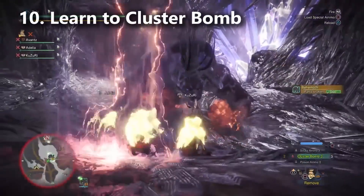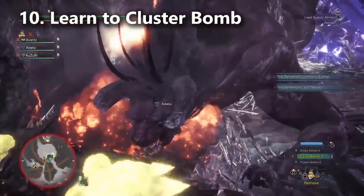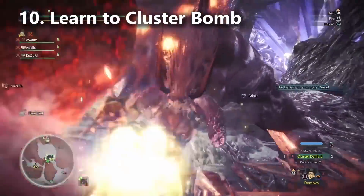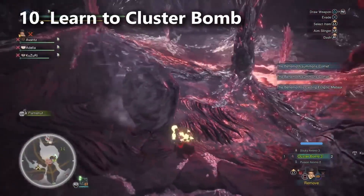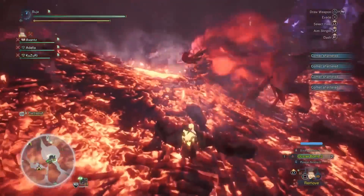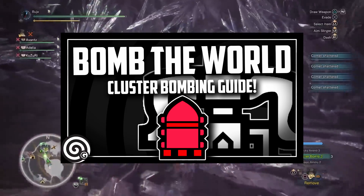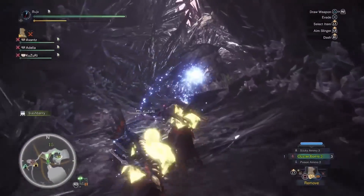The last tip is kind of a plug for one of my other videos. If you're having a lot of trouble with the Behemoth and you're getting fed up, consider learning how to use the cluster bombs. Right now Capcom has not nerfed the cluster bombs, though I wonder if they ever will — they're really powerful and very effective. People are soloing the Behemoth with cluster bombs in 10 minutes. I have a guide for it; I'll leave a link in the description and in the comment section. I think it's the most overpowered thing in the game right now, so if you're really struggling, go learn how to use the cluster bombs. Alright, that is all 10 of my tips — thank you all for watching and I'll see you guys next time.